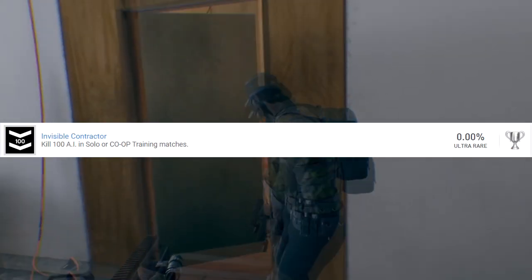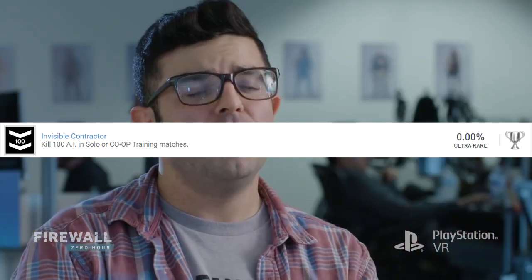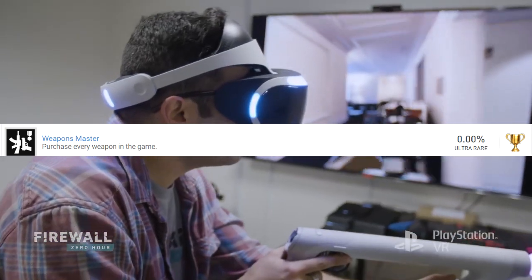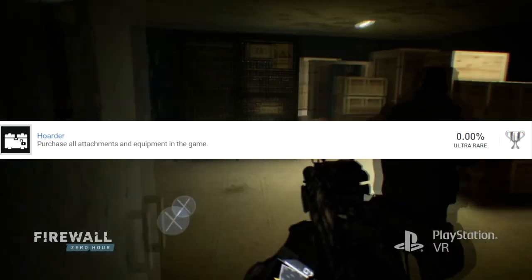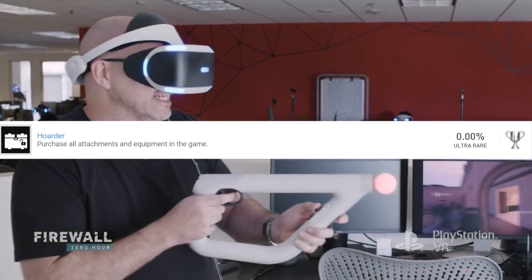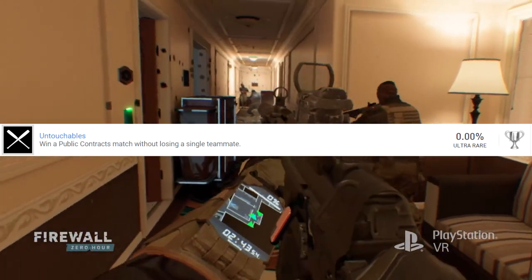The next silver trophy is called Invisible Contractor, requiring you to kill 100 AI in solo or co-op training matches — fairly simple, I'd imagine you'd get that in less than 10 matches. Next is a gold called Weapons Master, requiring you to purchase every weapon in the game. I was intending on doing that anyway, so no biggie. Then there's a silver called Hoarder — purchase all attachments and equipment in the game. Both will take time but are inevitable.